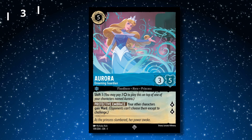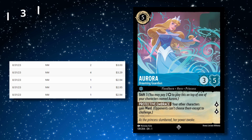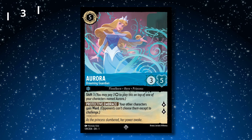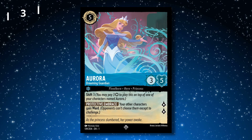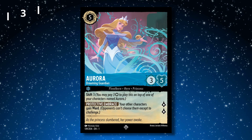Number 3 is Aurora, Dreaming Guardian. She is a super rare going for about $3. She sees some play in Sapphire decks because of her ability to give your cards ward, but I wouldn't say she's in every Sapphire deck, and with her being a super rare, I'm surprised to see her in the top 3 most purchased cards.